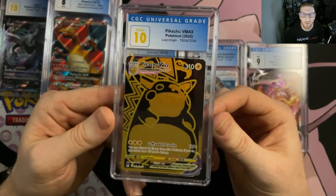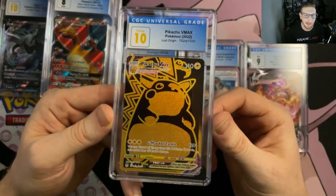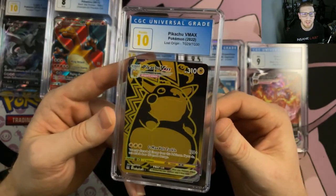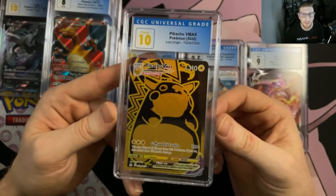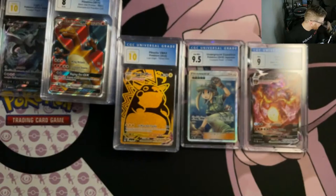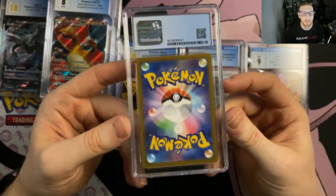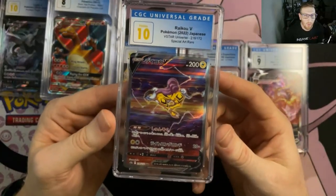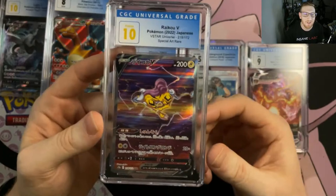Back to Japanese: it's the Raikou V Pristine 10 SAR from V-Star Universe — y'all know I love my legendary dogs. Raikou is actually my second favorite; Suicune is first, so it goes Suicune, Raikou, Entei. I love the art on this — the lightning bolts and the blurred background almost look like The Flash. Got me another 10; I have the set of both English and Japanese.